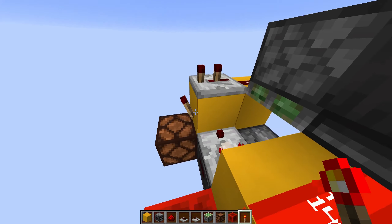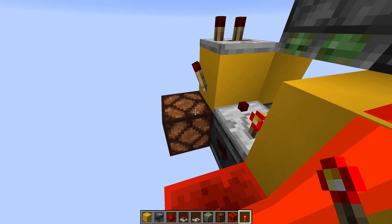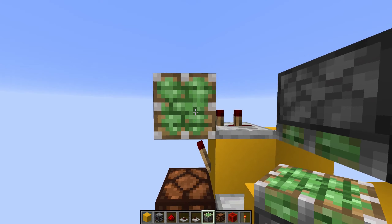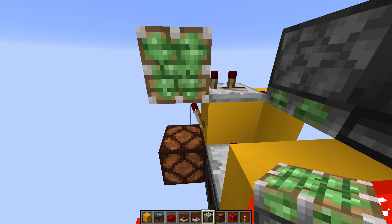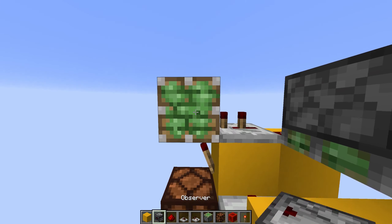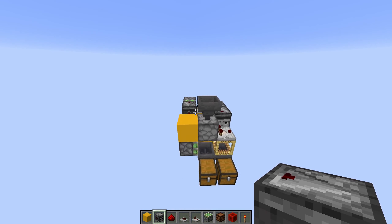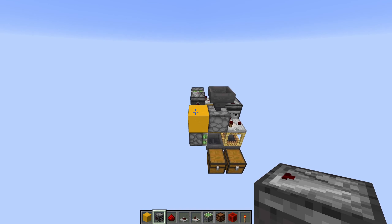Now we're going to place a redstone torch on the side of this block on top of the redstone lamp. Then a sticky piston facing this direction on top of the torch with an observer in front of it. And this is already the whole contraption.